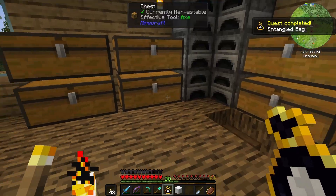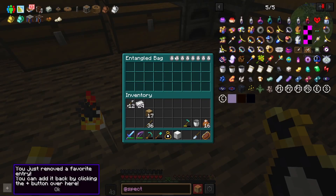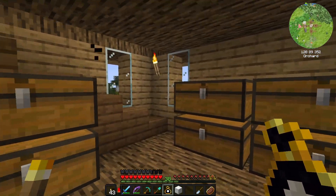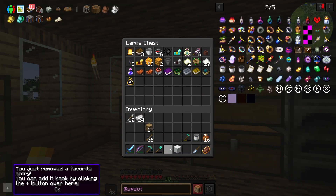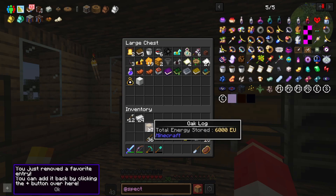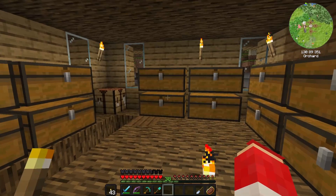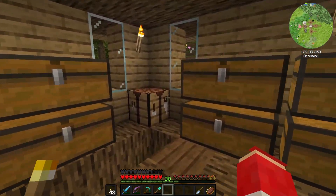The entangled bag is like an ender chest if you will. I don't know what these symbols up here mean, but it's like an ender bag — it's like having an ender bag. We don't have an ender chest right now so we're gonna put those in there for now. Let's put the iron away.